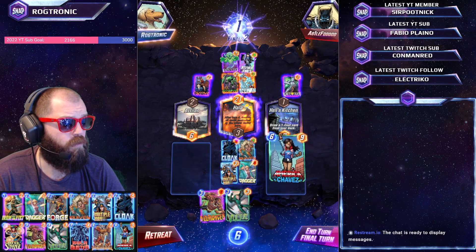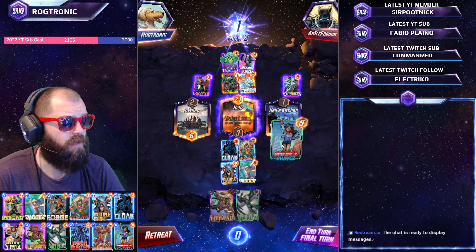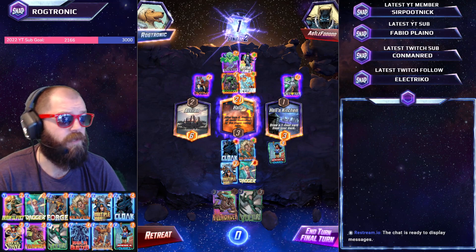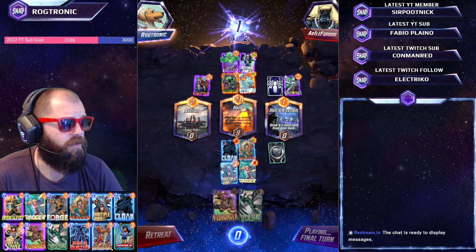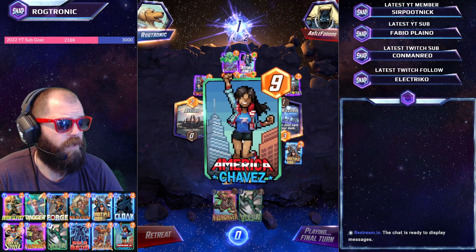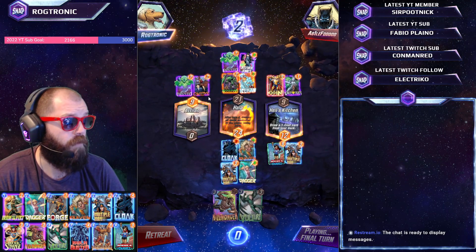Now it's a question of where do we win elsewhere? We could Killmonger and Vulture to secure the win, but I think Chavez here is just the play. If they play Odin here, there's a nine there. I think this is going to be a tie on two locations. We're already dominating here. I forgot that Multiple Man would stay — nice. I can't believe we pulled that off. I wish my math was better and we would have snapped.